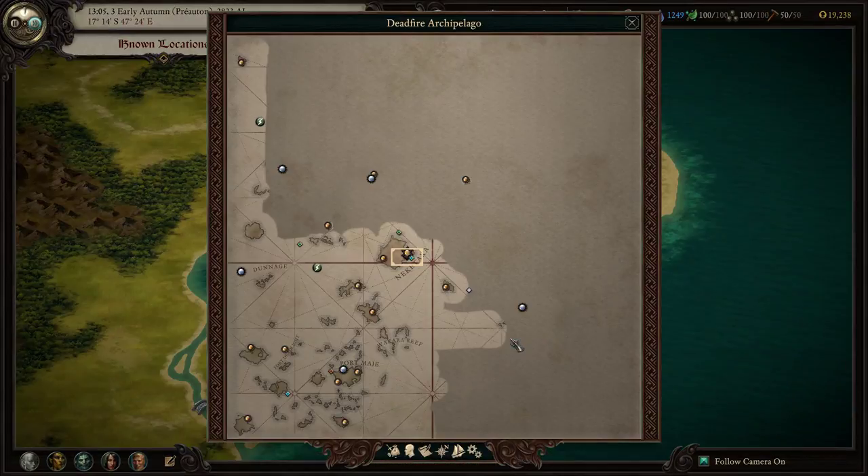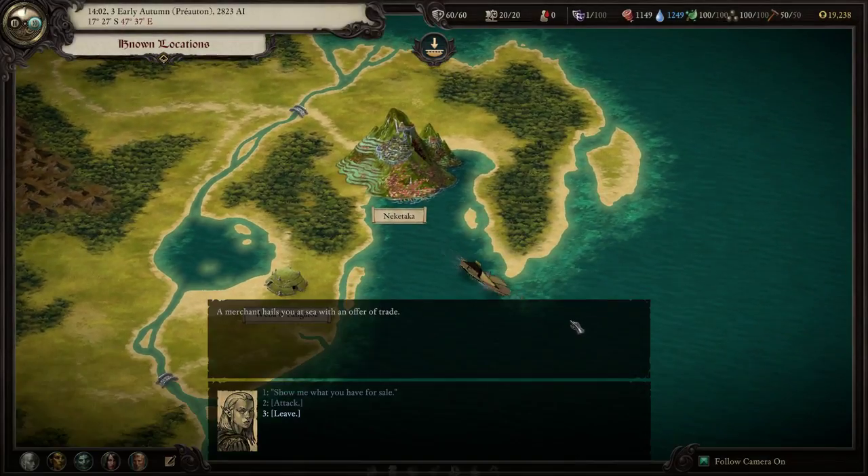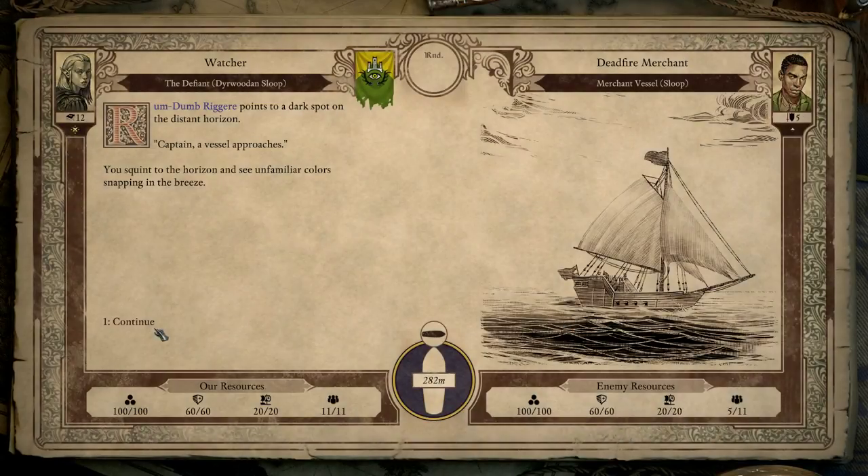Hello and welcome back to Pillars. We are just about to head out and sail somewhere nice — we could use a vacation — but that's probably not gonna be on the horizon. We gotta go to our dunnage just to return some bounties, and while we're at it we might just meet up with this unaffiliated merchant sloop and take him out.